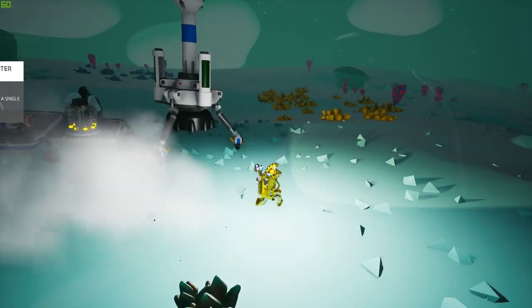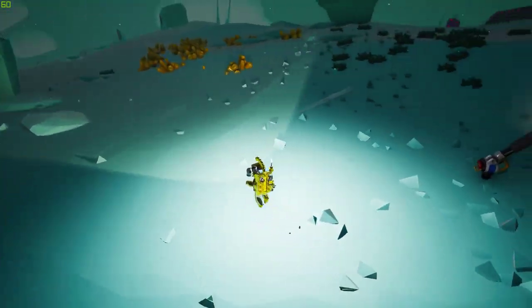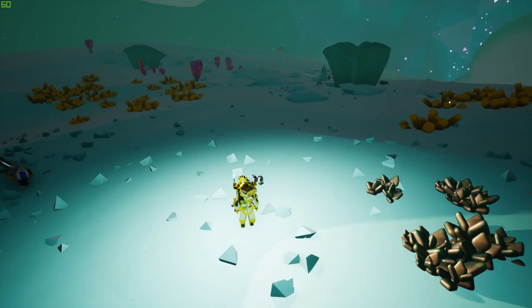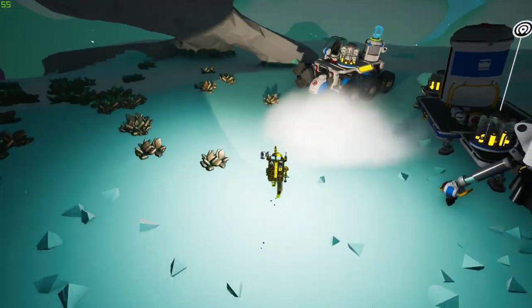I found this little area here with a lot of resources near my base. It has some basic resources, but what I'm looking for is ammonium. When I'm done with this, I'll be able to just move this setup to here, then to here, then to here, and just kind of extract this whole area.